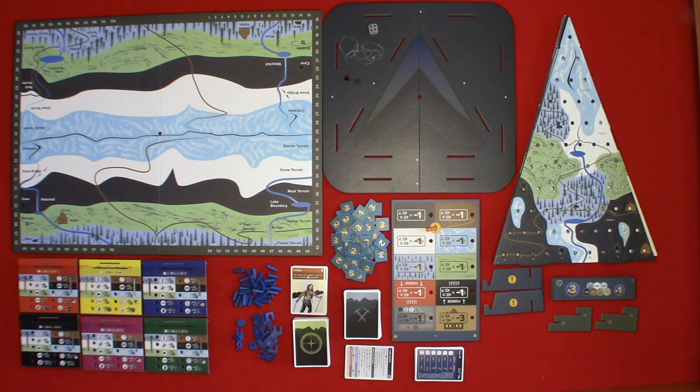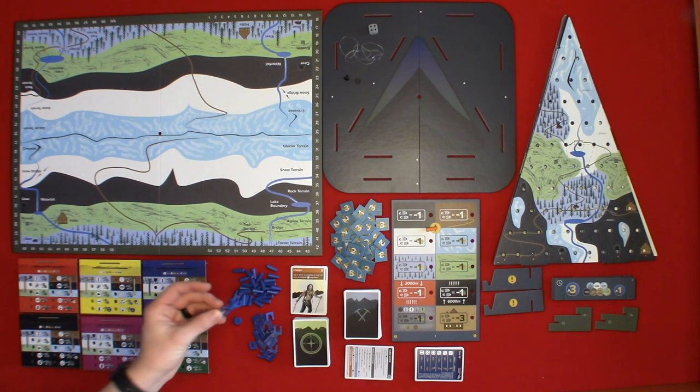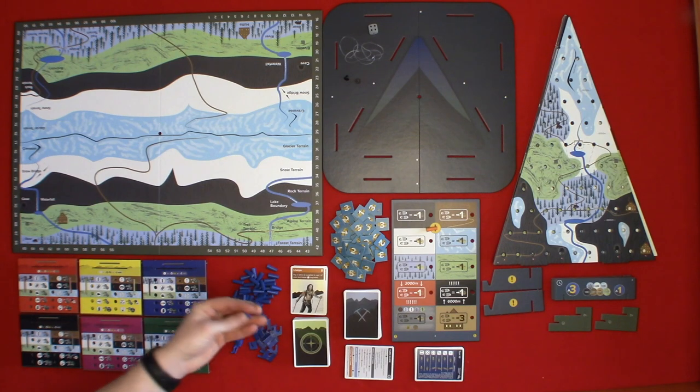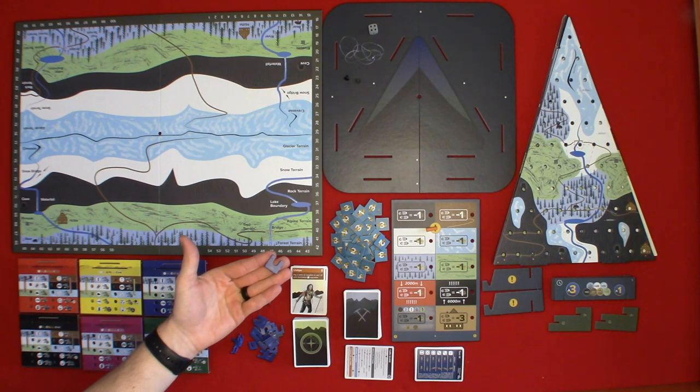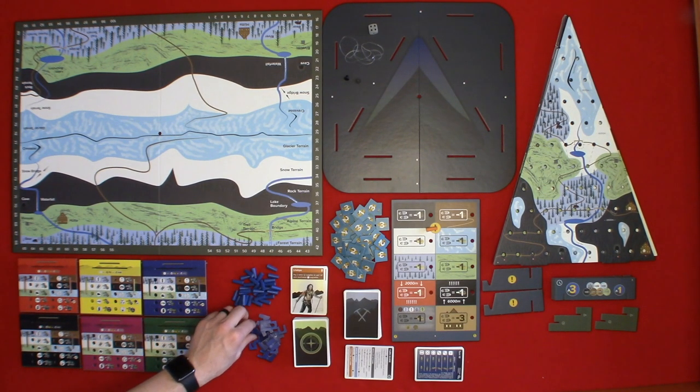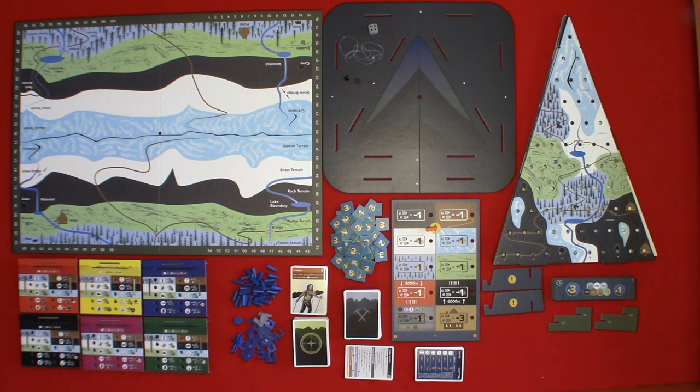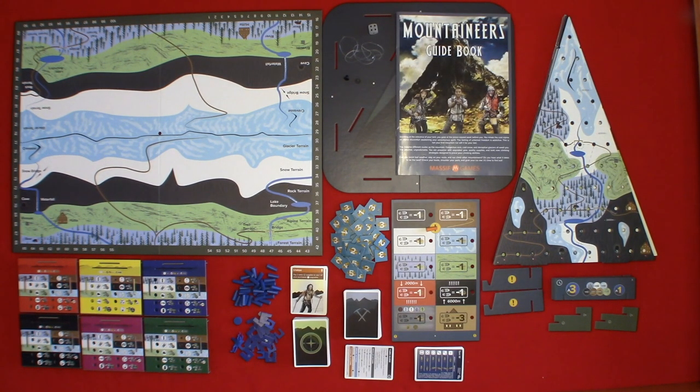In each of the player colors — four colors in the regular edition, five and six in the deluxe — you have your score tracker, your climber, your pitons, and your carabiners. The wooden pitons and carabiners are from the collector's edition. You also have your climbing goal markers, your upgrade boards, and finally the rule book. If you got the collector's edition you also have resource trays.